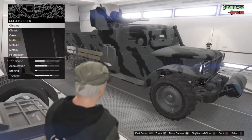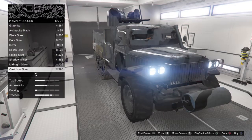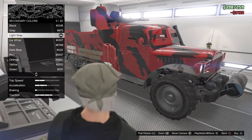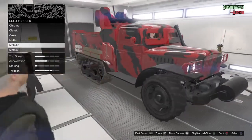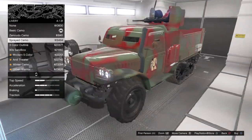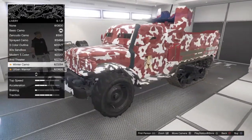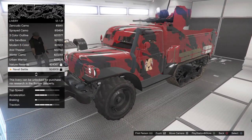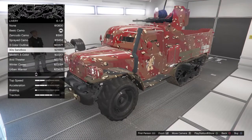All right, for the spray I'm looking for maybe something like a red. It changes quite a lot — it changes the inside of the wheels too, so I'm gonna make that black. Going back to the livery — this one actually looks kind of nice. I kind of like this one, though I don't have some of them because I need to research them in the bunker.